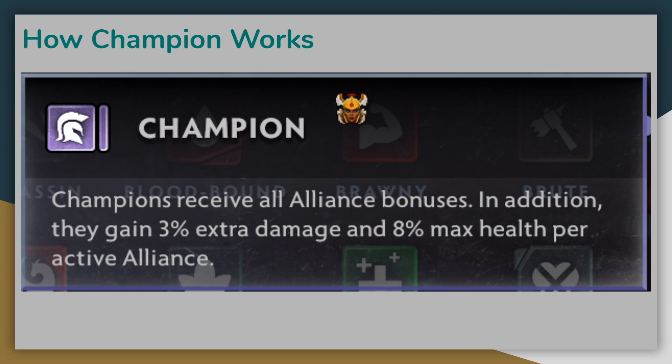Before we get into the strategy, let's clarify exactly how Legion Commander works for newer players. She will gain all Alliance benefits that you have active, thanks to the Champion Alliance, as well as increasing her own damage and health per unique Alliance active. This means that you want to have lots of different Alliances active, rather than just a few Alliances completed to the highest tier. She does not contribute any additional units to the Alliance, though, so if you have three other Knights, she will not count as a fourth Knight to trigger that higher tier.